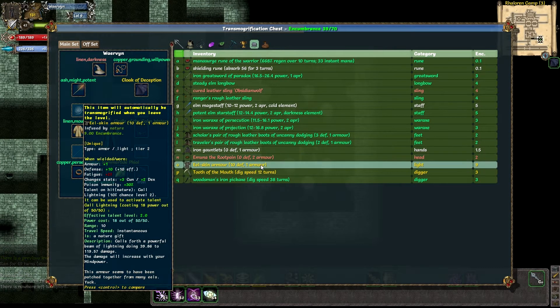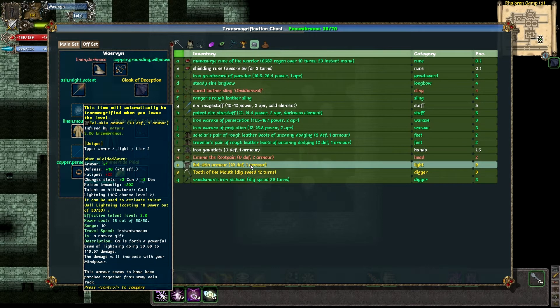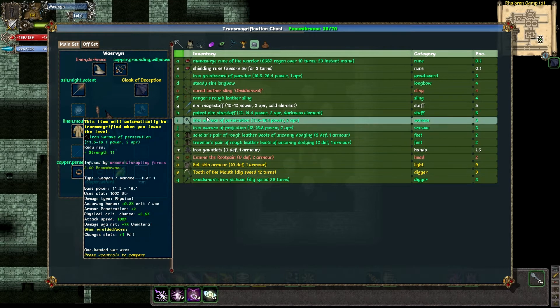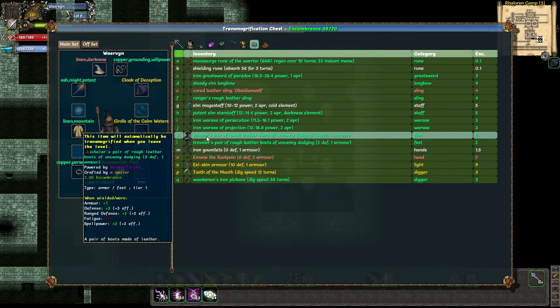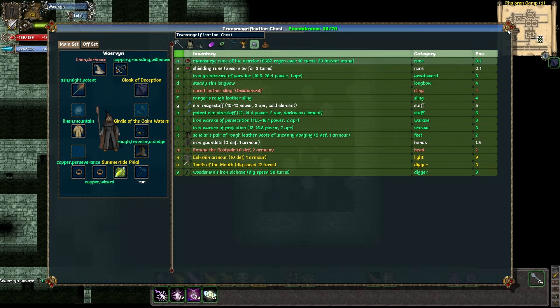Nilskin armor gives fatigue — I don't want fatigue even though it's only 2%. Already have poison immunity. Got a normal iron pickaxe — this one gives armor penetration which I don't need. This one gives armor penetration but at least has one strength. I still don't have any boots. This item has spell power plus 3, physical save, higher maximum encumbrance — that's always nice. This one has spell power but also fatigue. I'm gonna go with this one, might not be the best idea, but ah well.